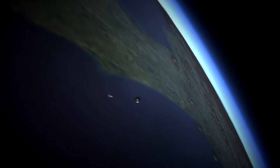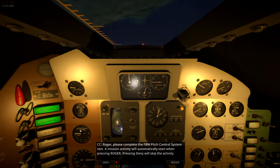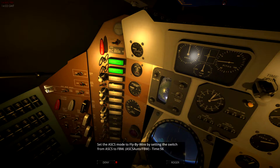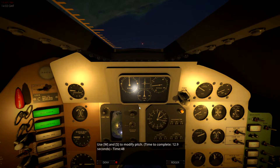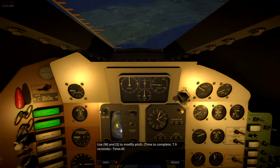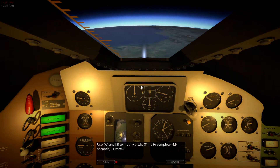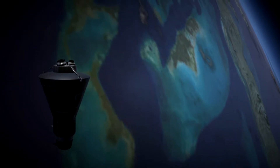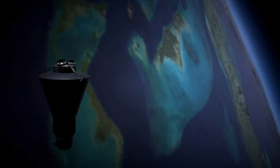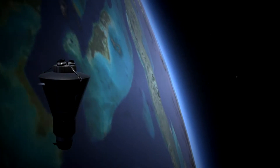Unlike SpaceX, these boosters just burn up in the atmosphere. Now we're going to do a pitch control fly-by-wire test. You go over to fly-by-wire and use W and S to modify your pitch. You've got fuel gauges on the left that tell you how much fuel you're burning. You can also see those rockets firing from outside, and there are roll controls here as well.